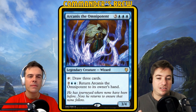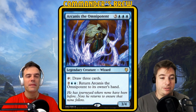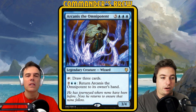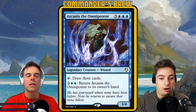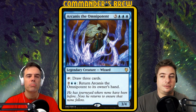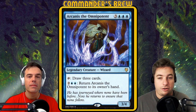Arcanist the Omnipotent: three and triple blue, a 3/4 wizard with two abilities. First: tap, draw three cards. The other: two blue-blue, return Arcanist the Omnipotent to its owner's hand. When you steal that ability with Experiment Kraj, the ability says 'return Experiment Kraj to its owner's hand' — the card name in the ability refers to whatever card currently has the ability. So you don't have to worry about accidentally returning the wrong creature.